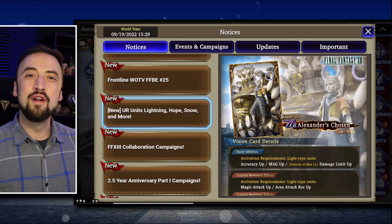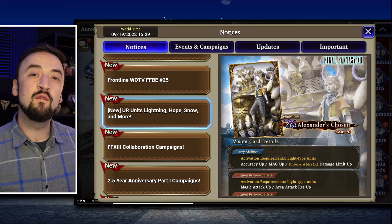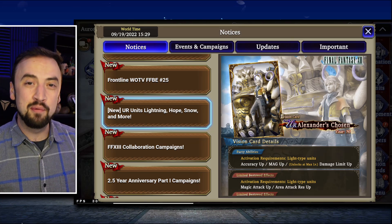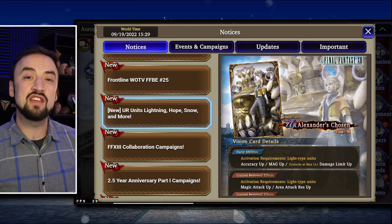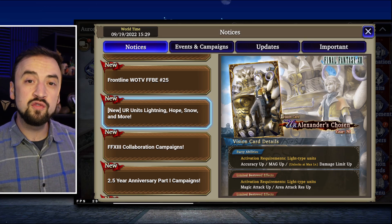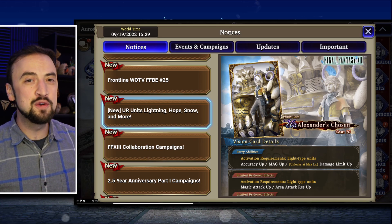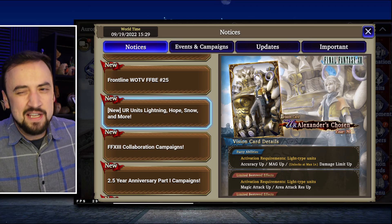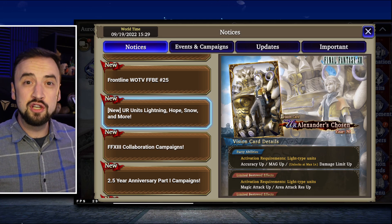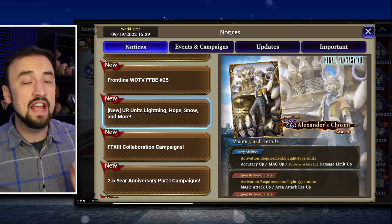Good morning everybody. Oranjay here with another War of the Visions video. It's time for the third and final Final Fantasy XIII unit preview video, and we saved the free unit for the last one. We're going to talk about Hope in this video, his vision card, his weapon, himself as a unit, and we're going to compare him to Ramza a little bit because they are kind of similar in what they're at least supposed to do.